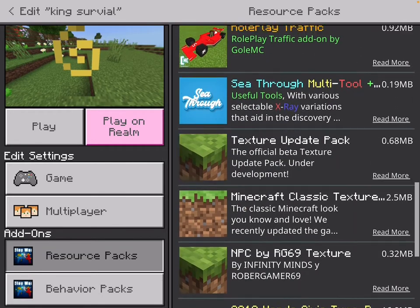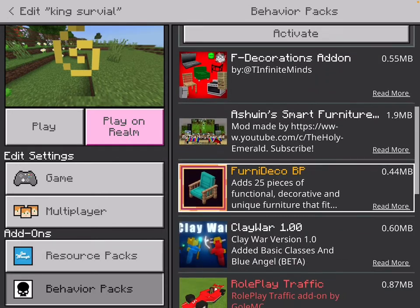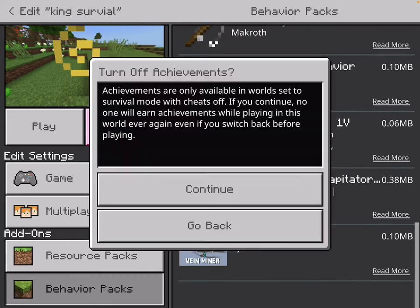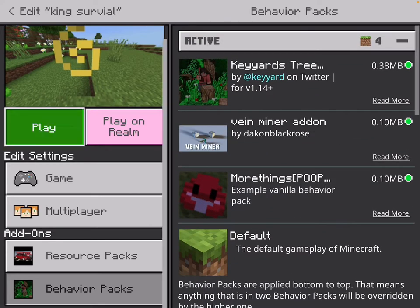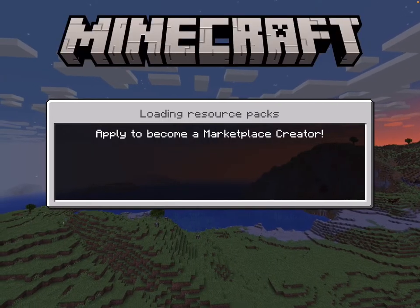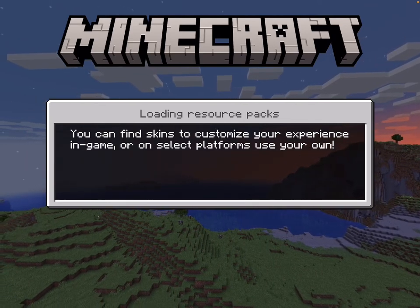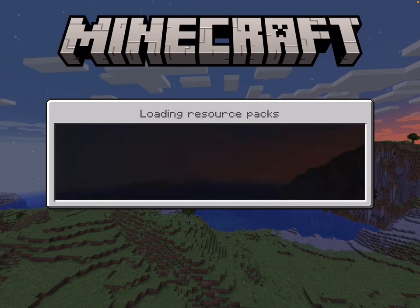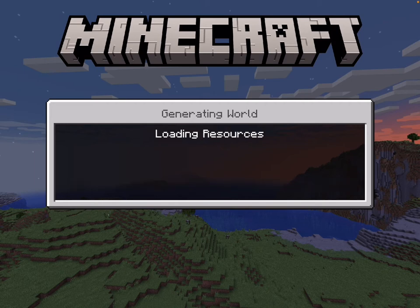Okay, zombie mode deactivated. And with my resources — I do have the x-ray but I don't want to turn it on, because even if I were to turn it on you wouldn't even be able to see anything unless I switch it to a different mode.